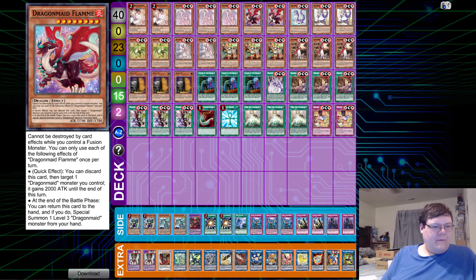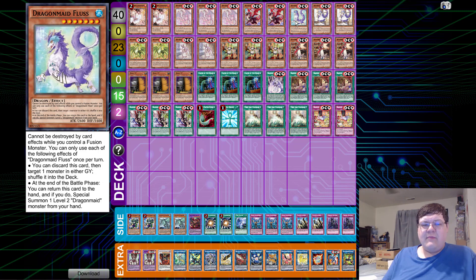We have two copies of Flamme — standard quick effect, discard this card, give a Dragon Maid 2000 ATK. You get to make these things fat, and that's actually pretty important for these battle clauses. The one copy of Dragon Maid Plus — you can discard this card, target one monster in either graveyard and shuffle it into the deck. So, standard hand-trap-esque effect to disrupt from the graveyard, which is pretty good.